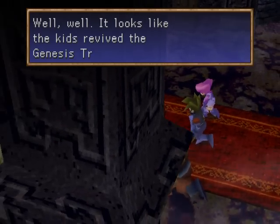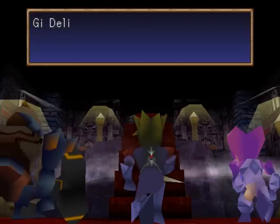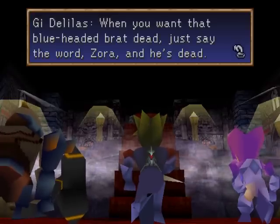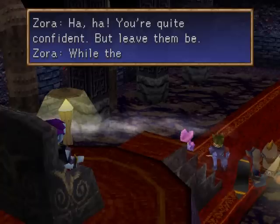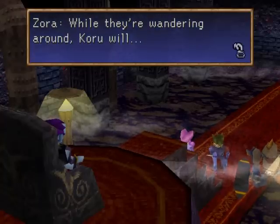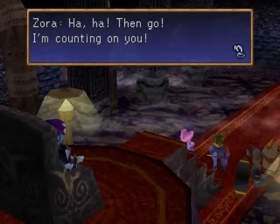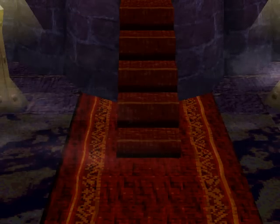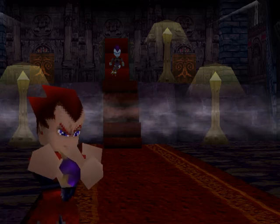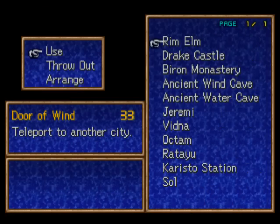Oh, this must be the Dilaudis family. 'It looks like the kids revived the Genesis Tree of Sol. Not bad. When you want that blue-haired brat dead, just say the word, Zora, and he's dead.' 'You're quite confident. But leave them be — while they're wandering around, Koru will...' 'Don't worry about Koru. Leave him to the Dilaudis family.' 'Then go — I'm counting on you.' 'Yes, ma'am.' There seems to be more trouble afoot — looks like we're going to be dealing with the Dilaudis family soon enough.